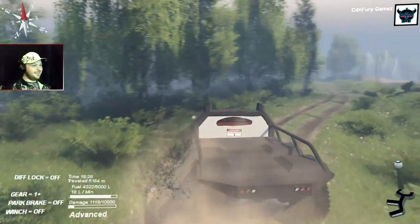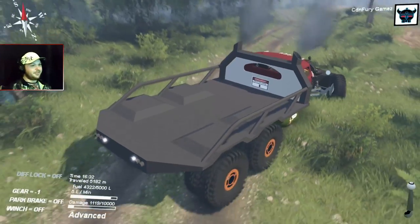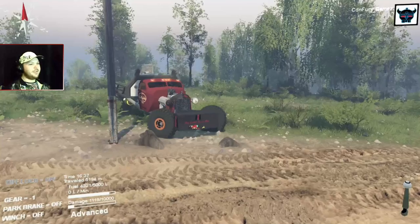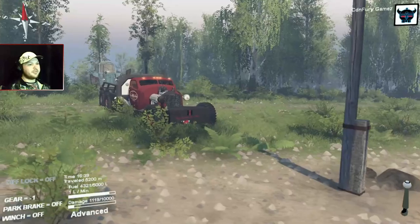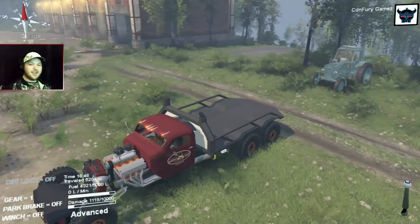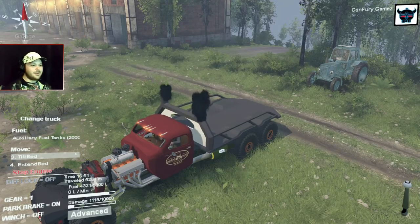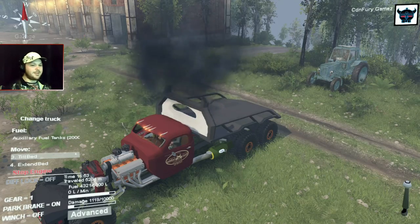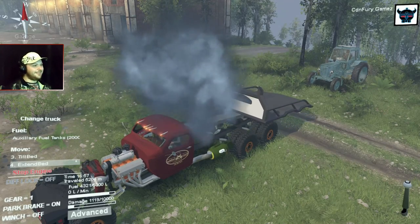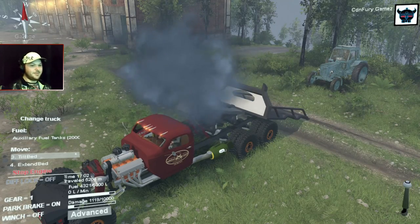As you can see we kind of drove past it. Let's see if we can get ourselves lined up pretty good. A little bit of carnage, not too bad. Now it's time to show you guys how this tilting bed works - it works pretty awesome actually. Gotta go into your advanced mode. We're going to tilt it up - I guess we should have probably extended it first. So we'll extend it - now that is pretty awesome. We'll go back and tilt it a little bit more. Let's load up this tractor.